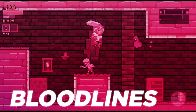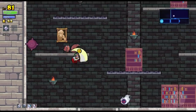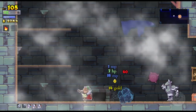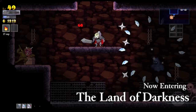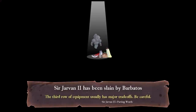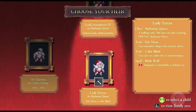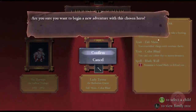In Rogue Legacy, you control an entire bloodline whose goal it is to uncover the secrets of a mysterious, shifting castle. Rogue Legacy is technically a roguelike, which is a genre you may or may not have heard of. Basically, in roguelikes, whenever your character dies, they stay dead for good. Rogue Legacy puts a unique twist on this idea by letting you take over the offspring of each hero that dies.